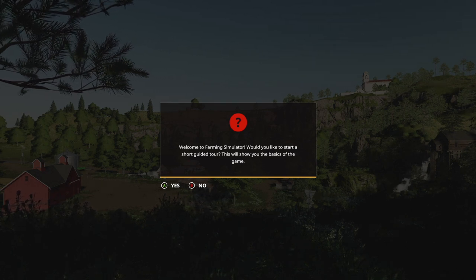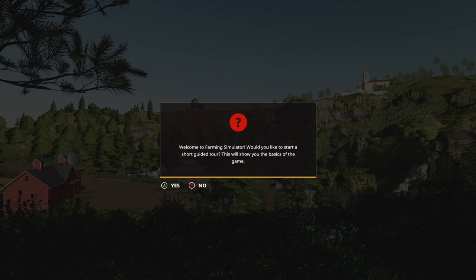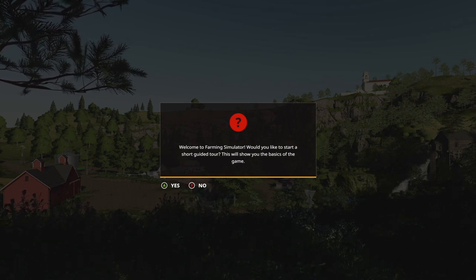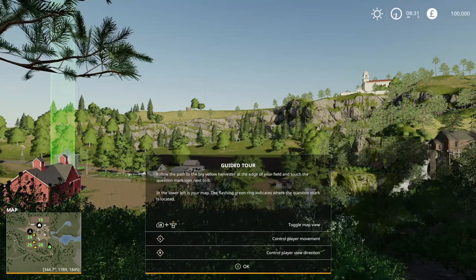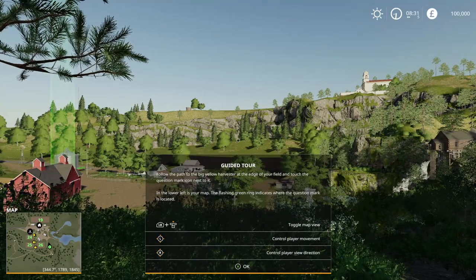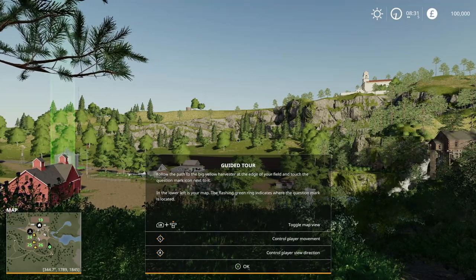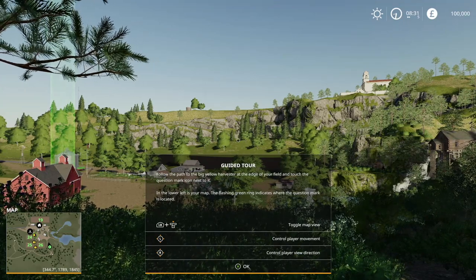We press A here and welcome to Farming Simulator — would you like to start a short guided tutorial? That's exactly what we're going to do, as it shows the basics of the game. You can toggle the map view by switching as it says, although we can't do that while this screen's on, so let's get rid of this.